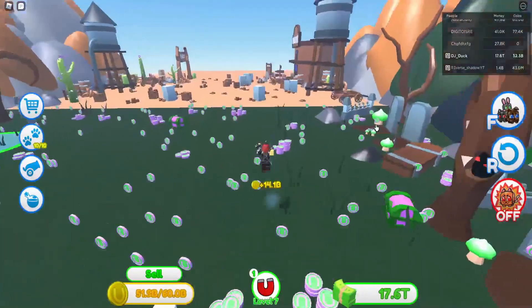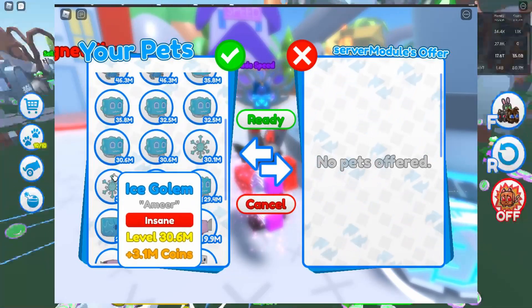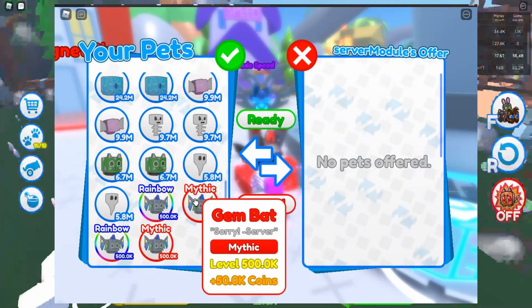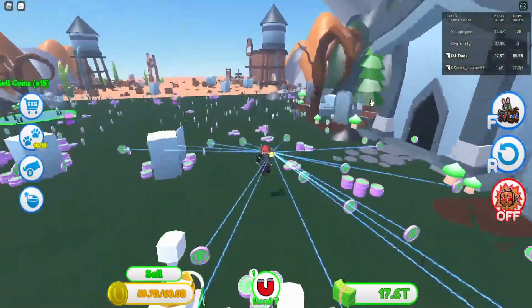Next up, there's a little video here — you can see him selecting some pets. The thing I have not seen is, if you notice at the bottom, he had like a little rainbow pet that gives like 10% more coins. Yeah, that's pretty insane.